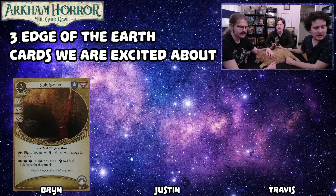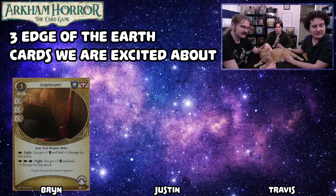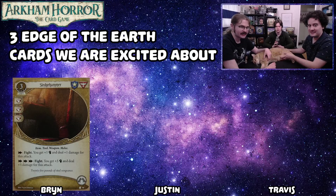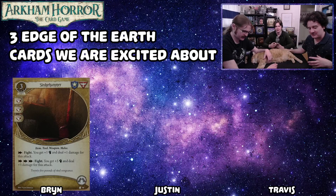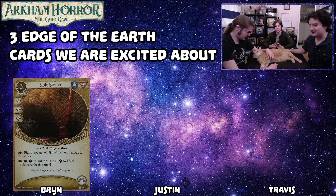So if you haven't seen this card, it's a four experience card. As an action you can fight, you get plus one fist and deal plus one damage. As a three-action fight you get plus five fist and deal plus five damage. That's like a lot of damage. And when combined with Well Prepared, like Travis said in the other video, that's going to be fun — number even bigger.